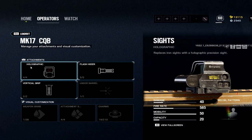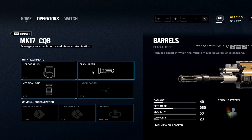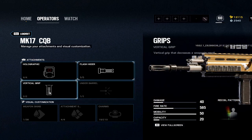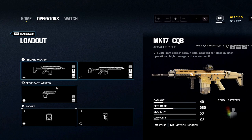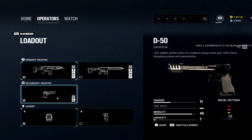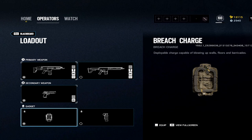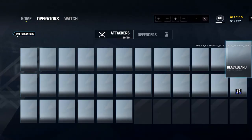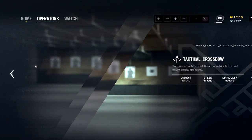Blackbeard: I'd recommend you probably don't use Blackbeard this season — not very good at all. I haven't tested this one much so you might need to test it yourself. What worked well last season: hollow, flash, vertical. Vertical grip is good with Blackbeard because you're mostly ADS — it's not an operator you run around without being ADS. Deagle, then breach or stun. Breach is good if you want to do some hot breaches.